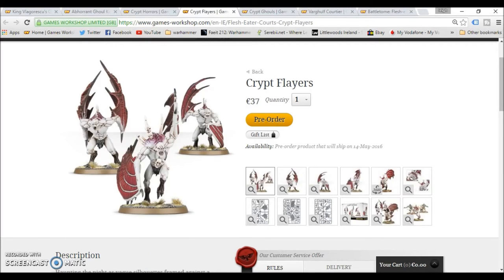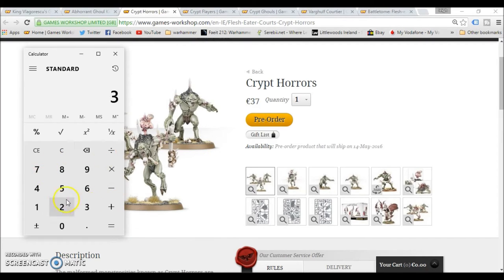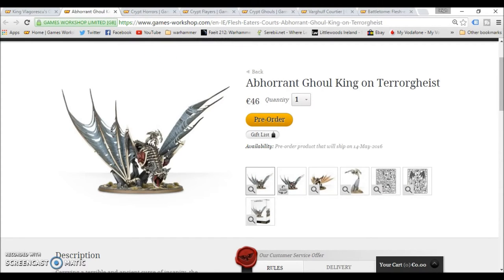You're getting three boxes of Crypt Flayers/Crypt Horrors/Vargeist — you can mix and match whatever you want. In the bottom it says six Crypt Horrors and a box of Crypt Flayers, so they're 37 euro each — they're a pricey box but they are really good; I have them myself. That works out to 111 euro for the three boxes of Crypt Horrors.